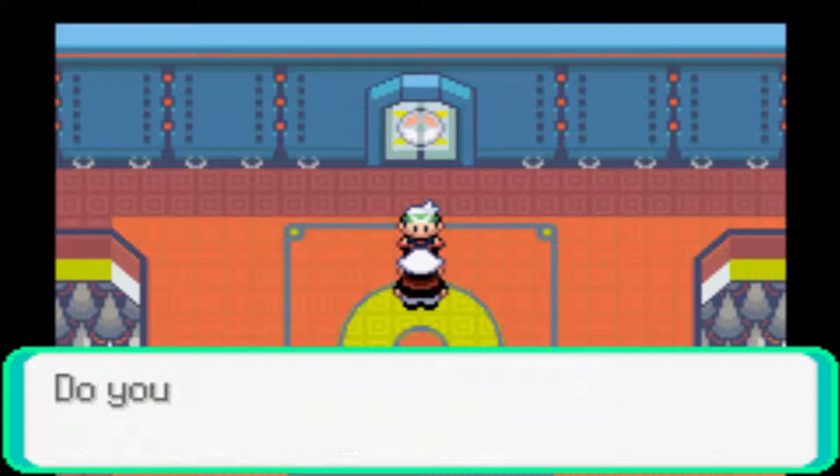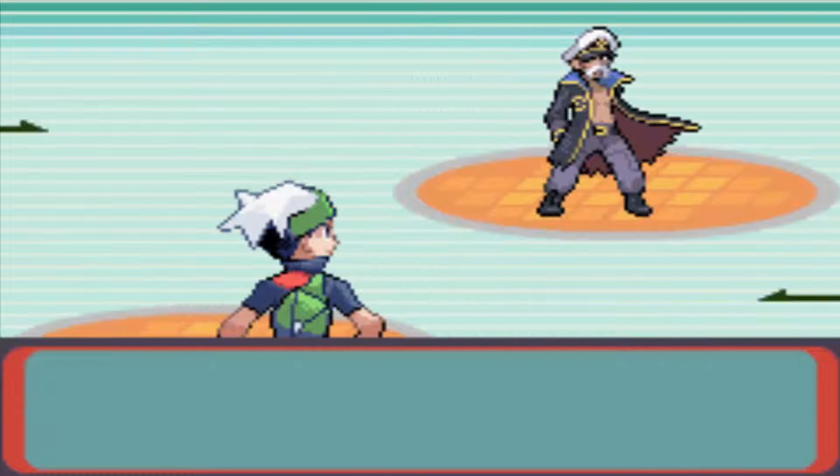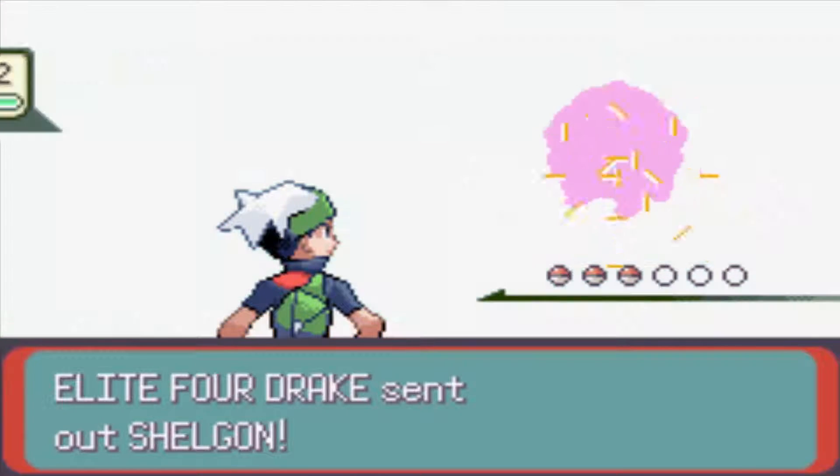It's not Drizzy Drake sadly, which makes me really depressed, but it's Drake. He's different. So it's going to start off with a Shellgon. It's a Dragon type, it's level 52. It knows Rock Tomb, Dragon Claw, Double Edge, and Protect.